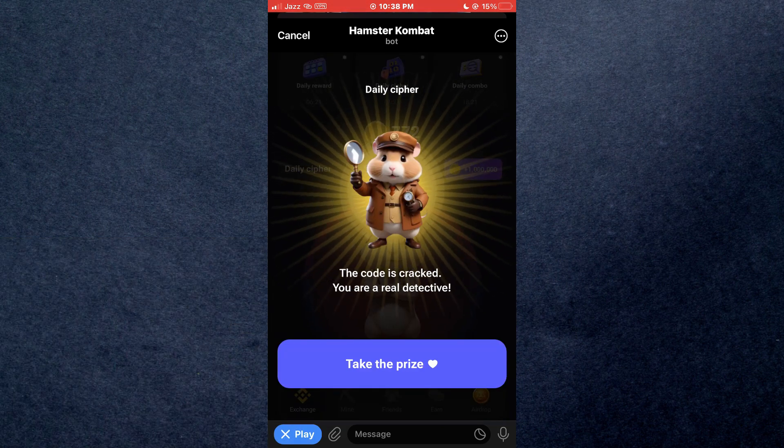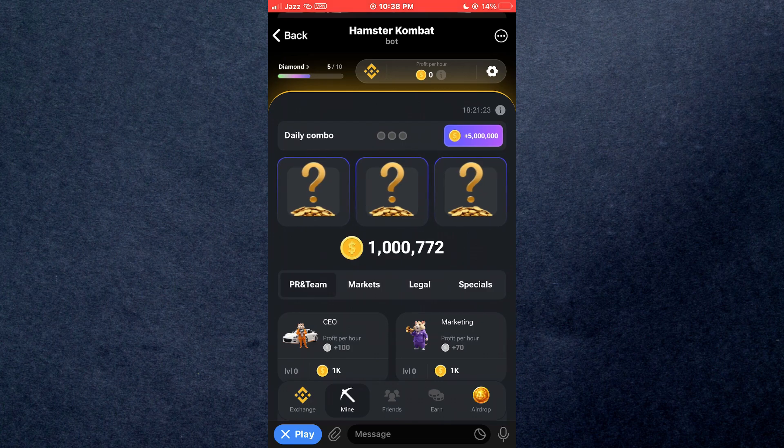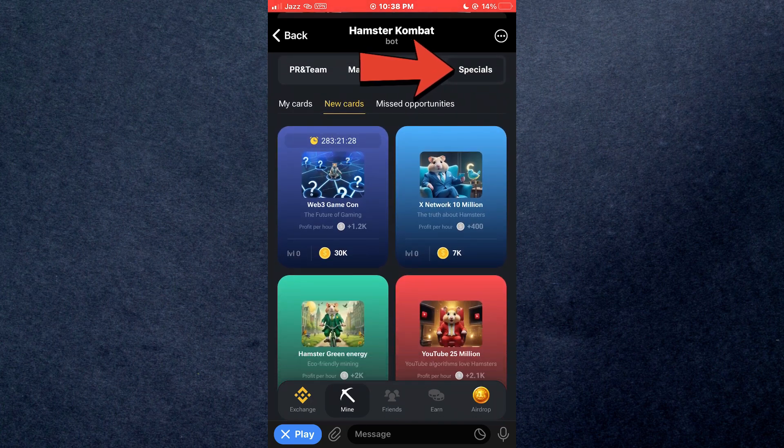After you are done, you will be able to get the mentioned rewards. In order to get the combo cards, tap on the daily combo button and get to the specials section. Inside it, tap on new cards and then access X-network 10 million.